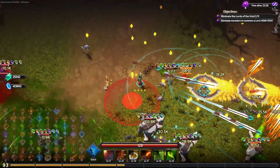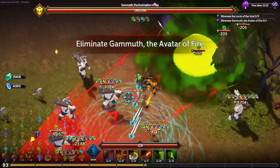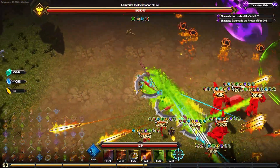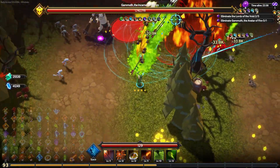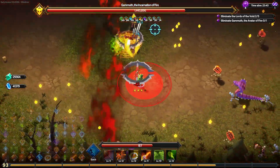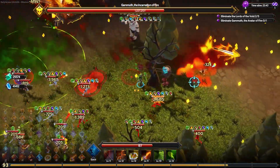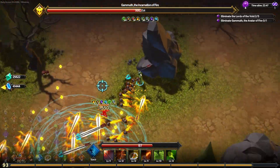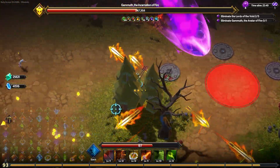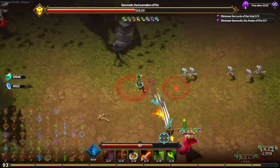Gamuth the Annihilator of Fire has come in with 2 million hit points. Let's stack as many effects as possible. I cannot hide behind rocks from his fire — oh my God. Gamuth is one of the hardest ones I find. This is why I need good mobility. I need to get close to him but dodge his attacks. We've got half his hit points down — my damage is insane but his attacks are not to be trifled with.